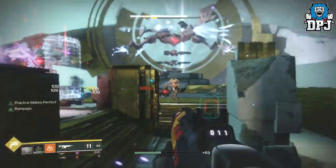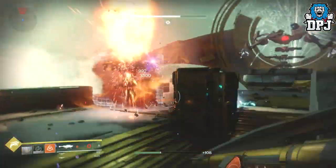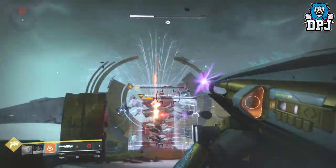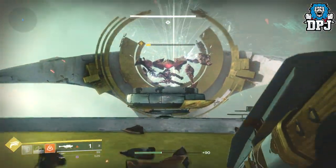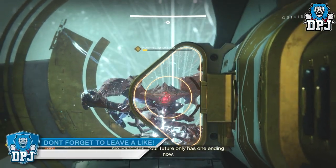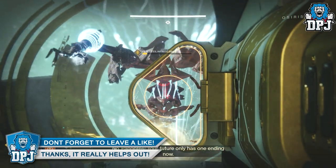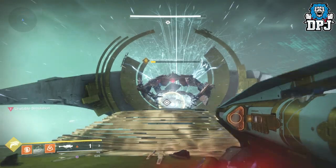All three exotics are obtained by completing the Curse of Osiris DLC campaign missions. I ran through them all solo in just over an hour — it was so easy, honestly a little disappointing. My main issue, besides how easy it was, is that we hardly learn or see anything of Osiris, considering the DLC is based around him. It's weird that we rarely see him.